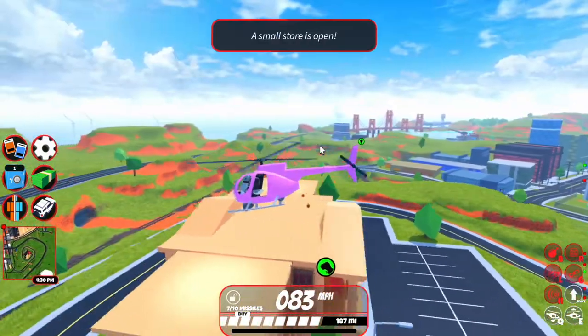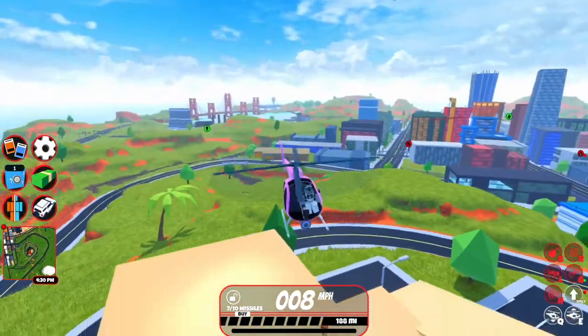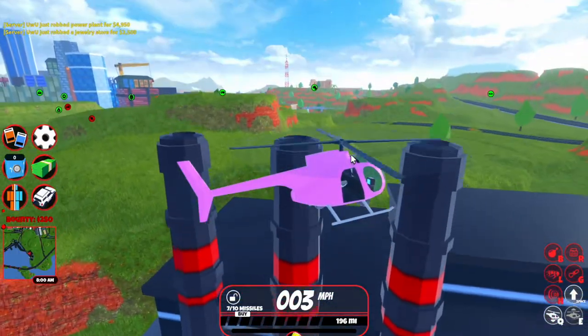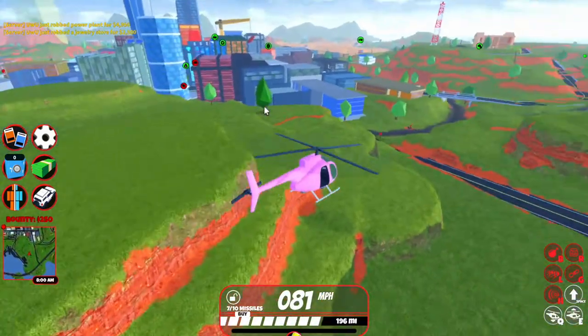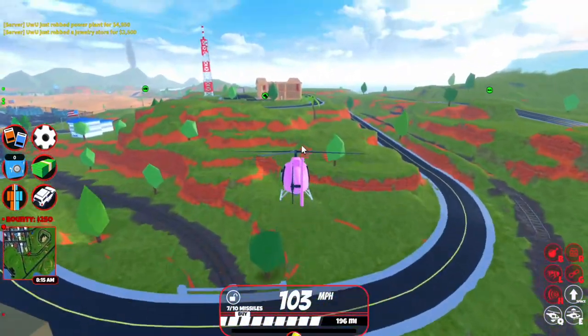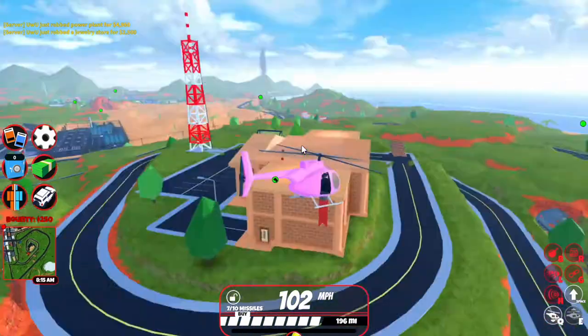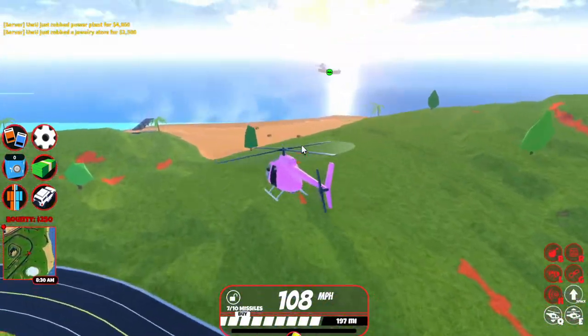So we're going to wait until the cargo ship enters and then proceed with the tutorial. We'll start heading towards the museum. As you can see, the cargo ship is just waiting for us — we still have time until it actually comes onto the map. If you're completing a different robbery, you have plenty of time to get another helicopter if you lost one.